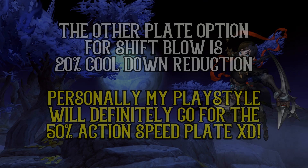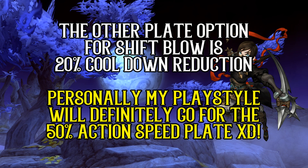So have you decided yet? The other plate option available for Shift Blow is 20% cooldown reduction. My personal preference will definitely be the 50% action speed plate since it feels a lot faster and fluid. While you can cancel Shift Blow EX with right click for a fast cast of the final blow, do know that in PvE the punches count for a significant amount of damage, which is why I'll be choosing the action speed plate to ensure full damage while casting Shift Blow EX. Shift Blow EX is one of my favourite skills from the Assassin class, and feeling fast is always great. This is one of those skill plate options you need to decide for yourself.